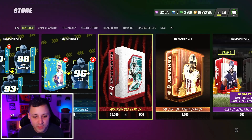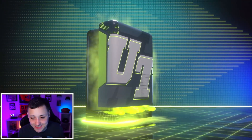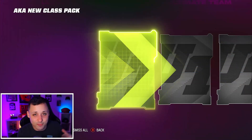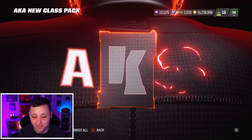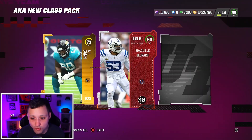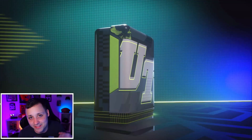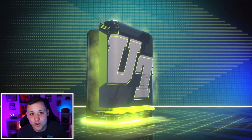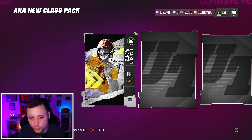I pulled Legatron a couple times but otherwise I haven't gotten a set card 98 out of here yet. Hopefully today's the day — I would love to pull David Njoku. Gus Edwards is still going for like a million coins so that would be a big dub. But I feel like I probably got a better chance pulling him out of the TVPs tomorrow when all the other limiteds are in there.